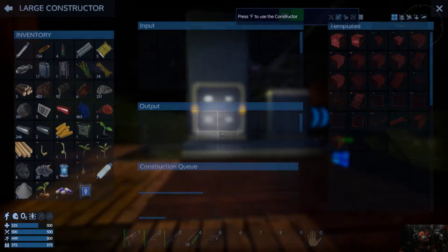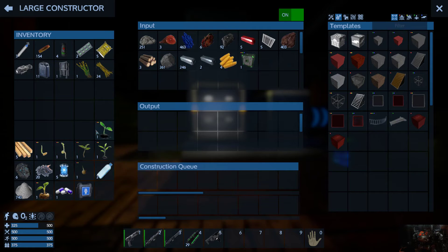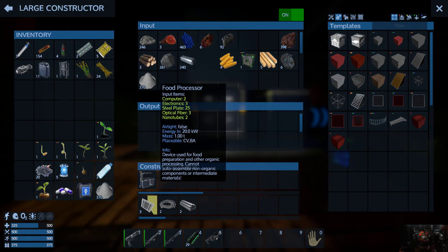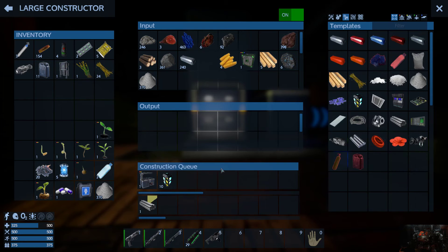Now we have the big constructor, which does pretty much all the work - later on we'll have a second and a third one. I want a food processor. One of the next things we want to do is a growth plot - we have the plant fibers and the cement, we just need a nutrient solution which is basically rotten food, and it's made in the food processor. The better the fabricator, the better it is at actually doing this stuff.